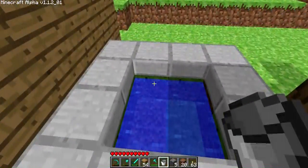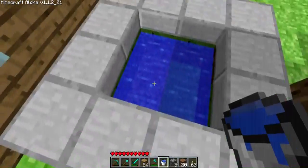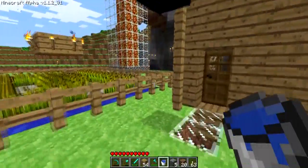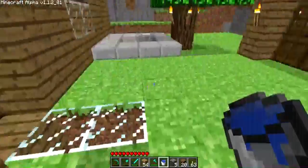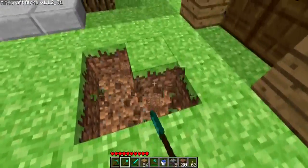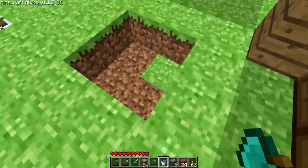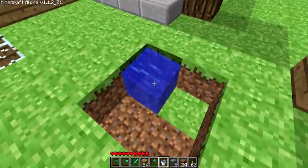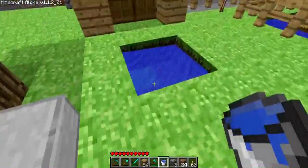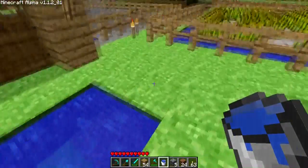All you need really is a bucket of water. You get infinite source blocks. Just need to dig a hole like this, make sure there's no blocks of dirt in it because it seems to not make it work. And you want to put one bit of water in that side, and another bit of water in the other side, and there you go — infinite blocks of water.